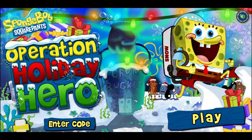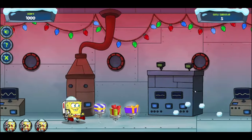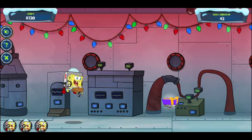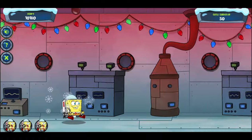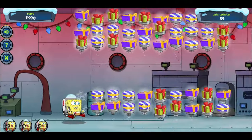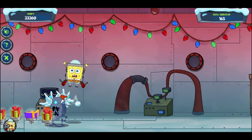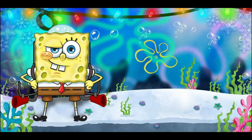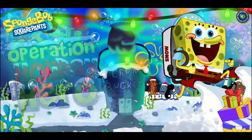It's called Operation Holiday Hero. You're in Plankton's lab where you collect presents and shoot snowballs at robots — or maybe not that second part, since the snowballs are essentially ineffective. The screen is moving and SpongeBob is constantly running, so you only control the buttons to fly and shoot snowballs. You lose a life if a robot or a jellyfish touches you, and when you lose your last one, it takes a long time for you to die. You can even get points if your body lands on a present. If you like side-scrollers like this, it might be worth giving a try.